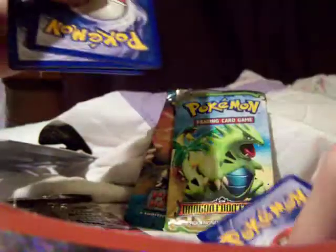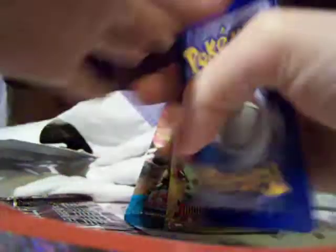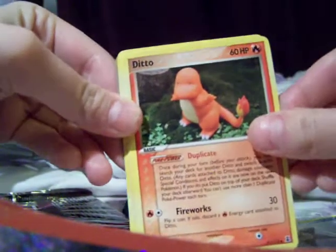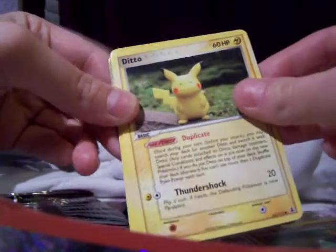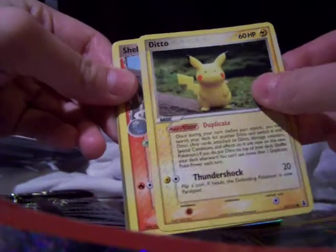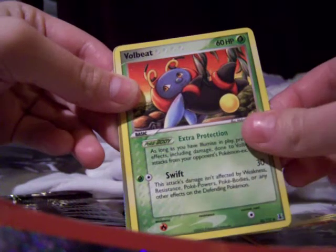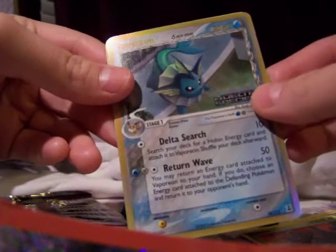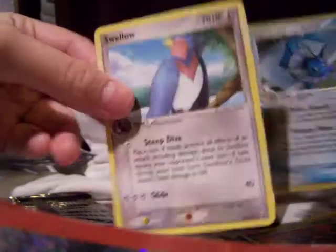I think it's 1212, so we'll put that at the back. Staryu, a Ditto, Makuhita, Potion, Ditto, another Ditto, Shellgon, Volbeat with its cute butt, a Vaporeon Rare, Reverse Holo Special, and a Swellow. That's a cool card.